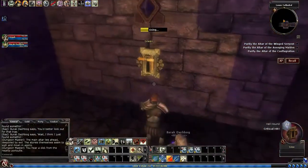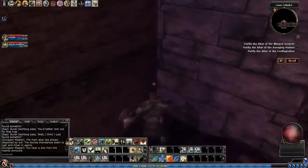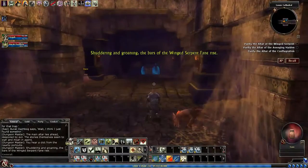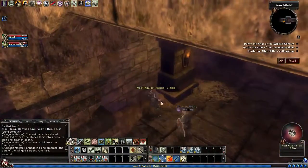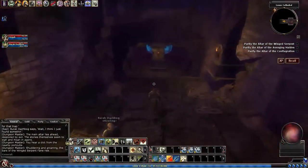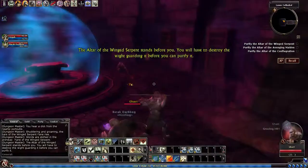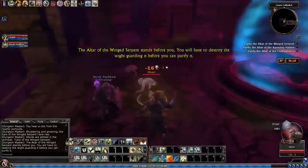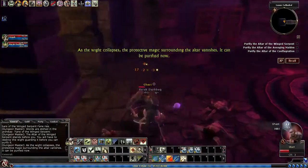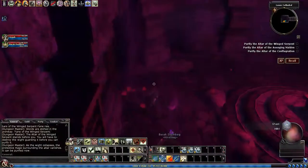You'll probably have a couple guys that will attack you while you're trying to do that. On this side there are hellhounds — there's one on each side. Once you get down here you're going to have some guys attack you, in this case some ghouls. You've got to kill the armored white in each of these rooms to bring down the shield. Once the shield goes down, you can purify the altar.